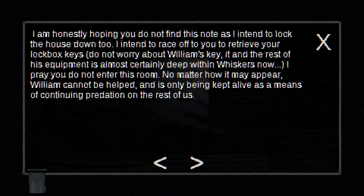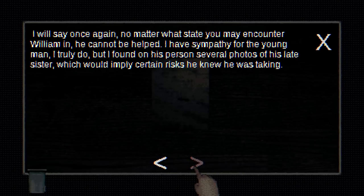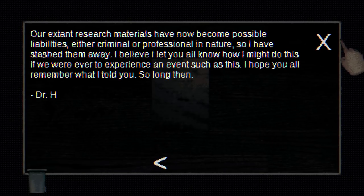I have done my best to lock up everything on such short notice — it's a hasty fix, but will require some time to find a more permanent remedy. I'm honestly hoping you do not find this note, as I intend to lock the house down too. Do not worry about William's key — it and the rest of its equipment is almost certainly deep within Whiskers now. I pray you do not enter this room. No matter how it may appear, William cannot be helped, and is only being kept alive as a means of continuing predation on the rest of us. I have sympathy for the young man, but I found on his person several photos of his late sister, which would imply certain risks he knew he was taking. So long, Dr. H. Maybe William tried to resurrect a dead family member and things didn't go well.